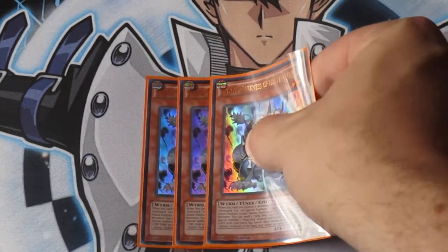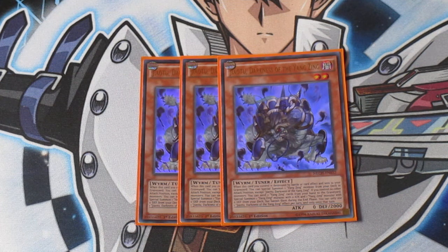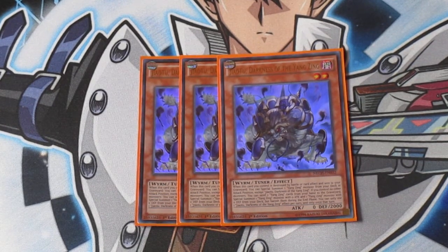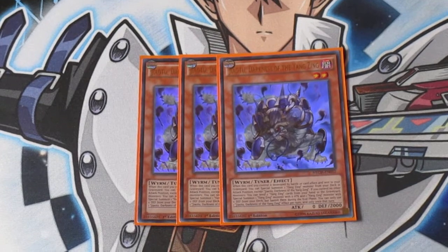Three copies of Zhao to the Darkness. This guy is so amazing. Like the other zero attack ones, he summons out a Yang Zing when he's popped in attack position. He's the only Yang Zing monster that has an on-field effect — you discard two Yang Zing cards from your hand to the graveyard to special summon two other Yang Zing monsters from your deck to the field, which does help in getting plays going. Because two of those Yang Zing monsters are Pendulum monsters, and if you have two Pendulum monsters on the field, you know where that goes.